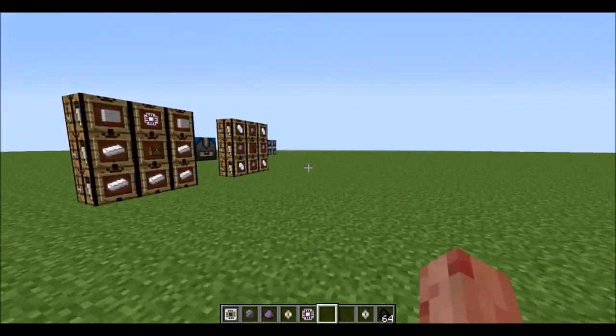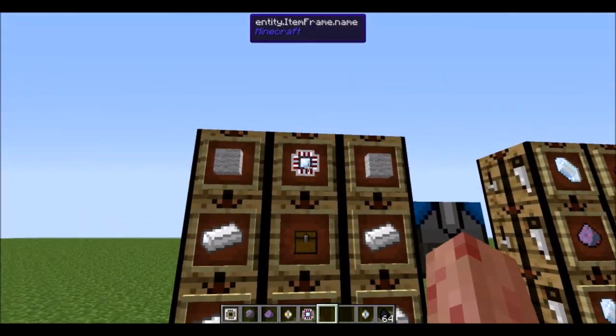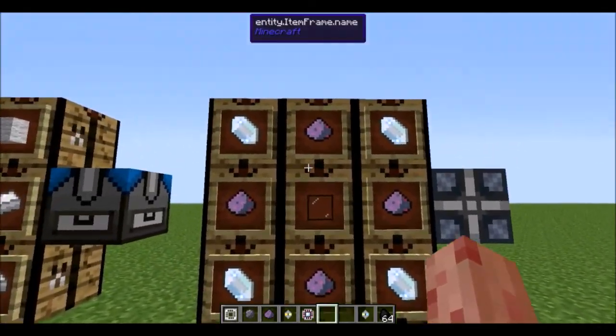Lastly, you have the Cell Workbench, which is basically the pre-coater from the last version — you get a Quartz one, some wool, and you get that. You also have the Energy Cell, which stores energy and is made like this.